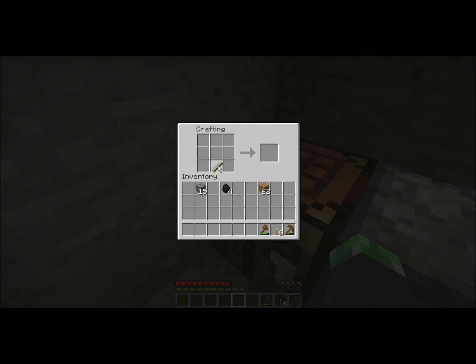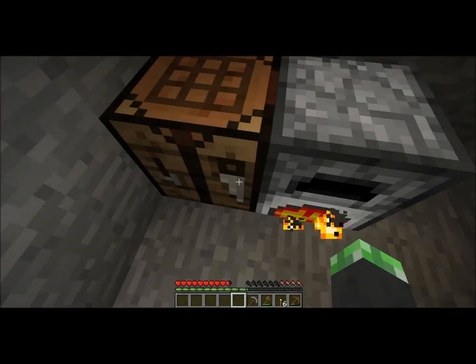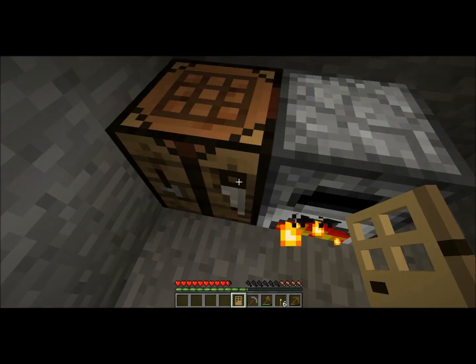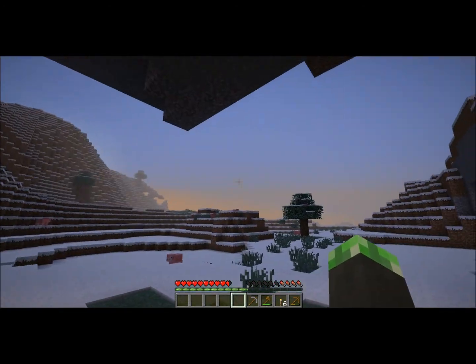Now what I'm going to do is make a cobblestone, or stone, pickaxe. This will give us faster mining, and they're also going to be less vulnerable to breaking. All tools in Minecraft will break — believe what anyone tells you, even diamond tools will break — unless you're enchanting them with Unbreaking 3.